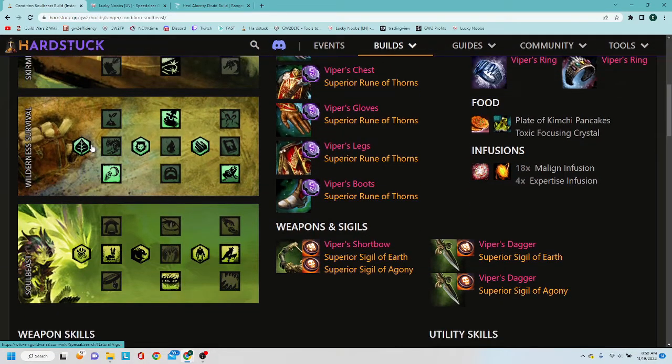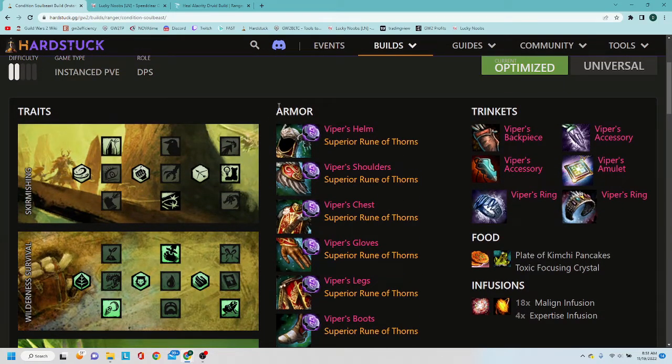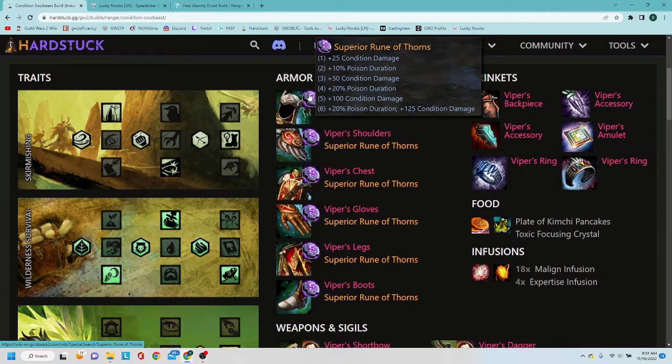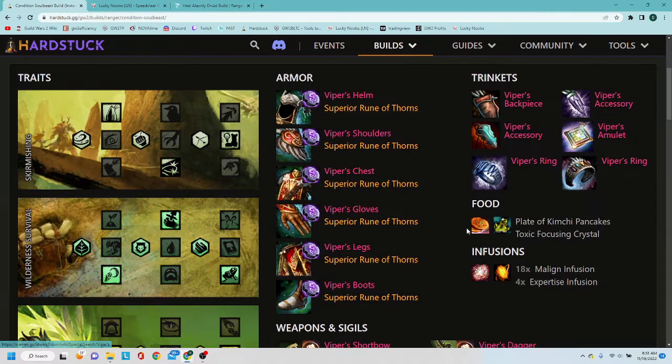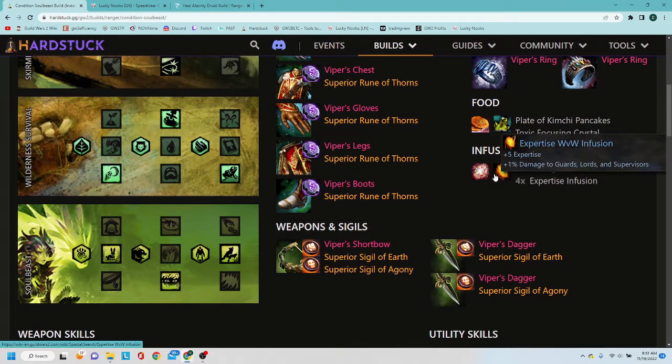You can come here and essentially cheat off someone else's homework — they've all tested these out and these are the best damage outputs possible. Then in the equipment tab you'll see the armor: this is a condition build so Vipers across the board, and you always have six of the same runes — this one uses Rune of Thorns in all six pieces. It tells you the food to use for the best damage boost, the infusions you can add to your gear, and then two sets of weapons with the sigils to apply for that optimized build.